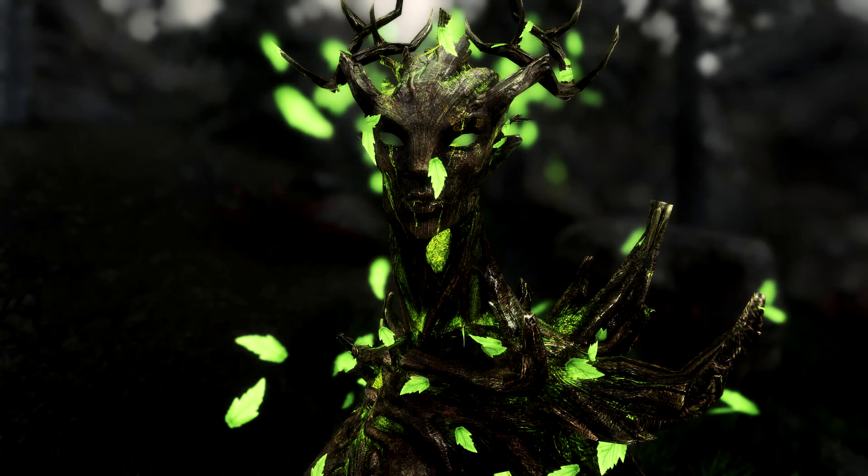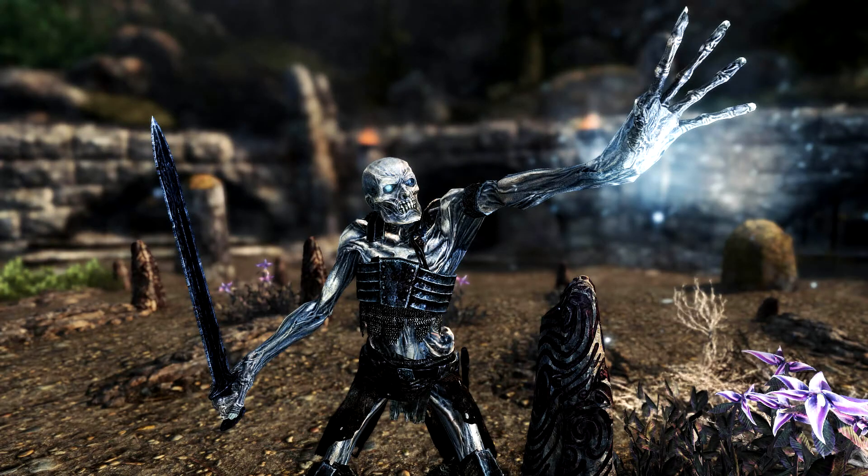This HD Texture Pack weighs around 4.6 GB and is a must-have for everyone. Iconic used Kartoffel's clean Skyrim textures as a base. He then upscaled all the creature textures with an AI upscaler, processed with a custom Photoshop filter, and saved in BC7 file format.